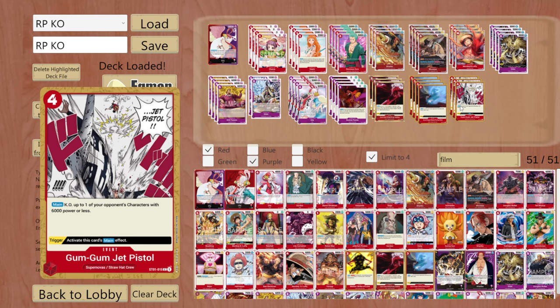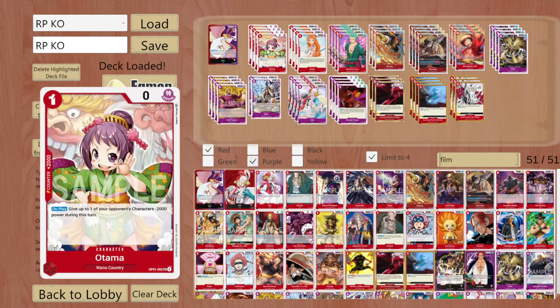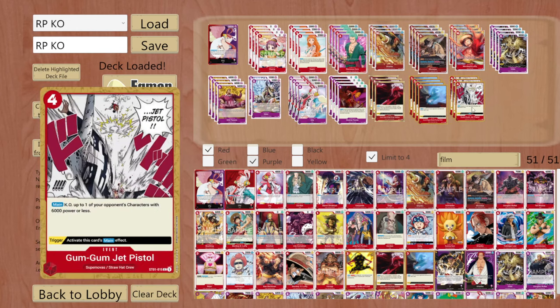So if you get the Jet Pistol from the live trigger it's really strong - you could KO something like Bosalino or any other cards that are really suppressive. 6000 power is such a nice number for only 4 done. And if you want to be aggressive in your turn, this can easily be an 8000 target with your leader ability or Otama, or a 10,000 target with both - just saying. With just 4 done, this is truly amazing.